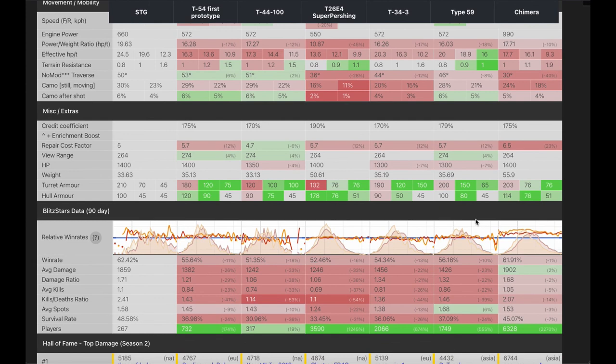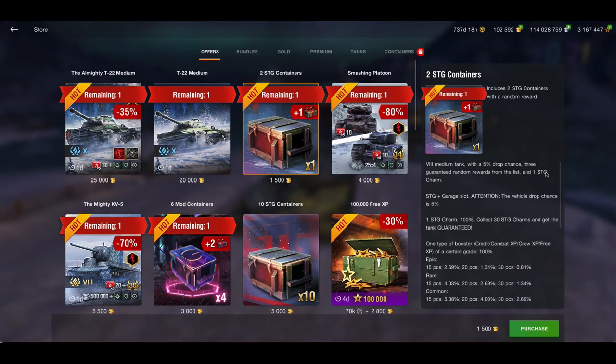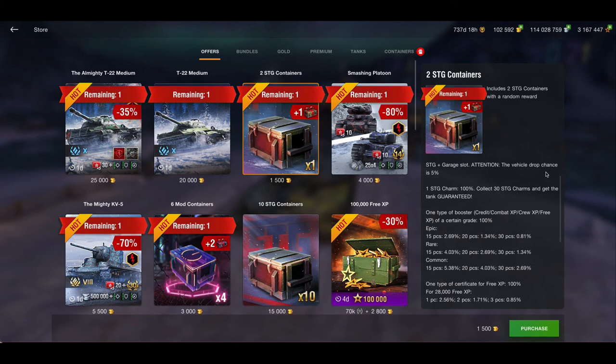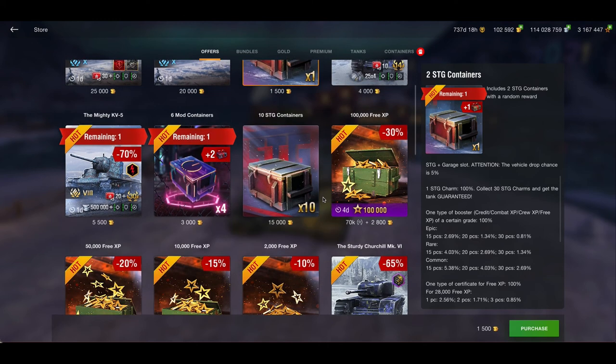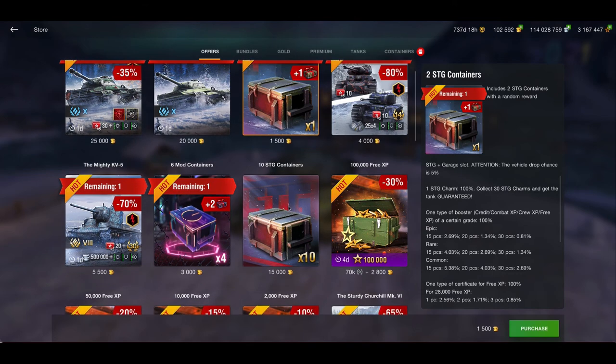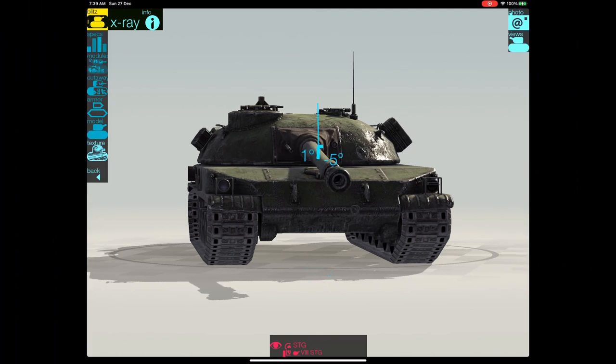So how do you get this tank? You have to buy bloody containers. You can buy them for gold or for cash — fifteen thousand gold for a bundle, or around nine dollars for four containers and three dollars for one. The drop chance is five percent, which is pretty pretty low. You can also get it with charms, but you need 30 charms — that's a lot of charms for a tier 8.